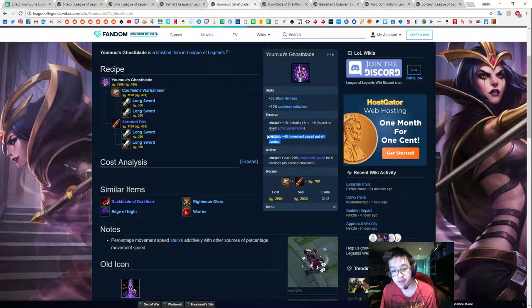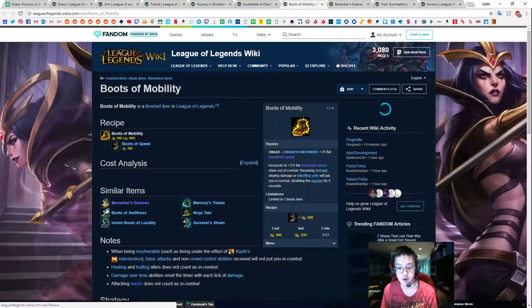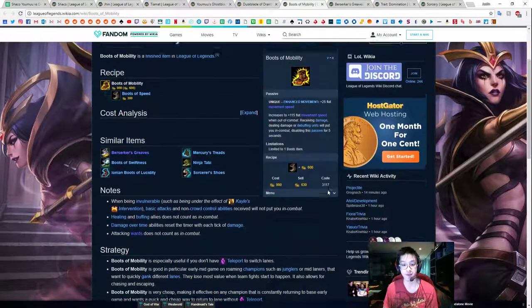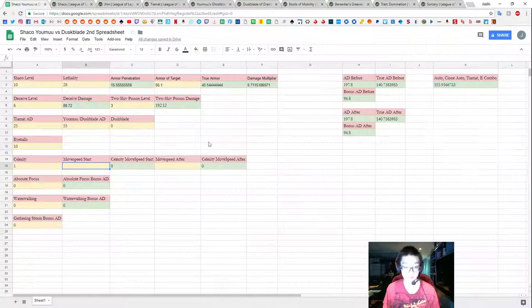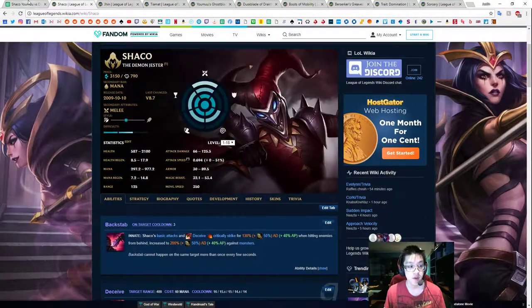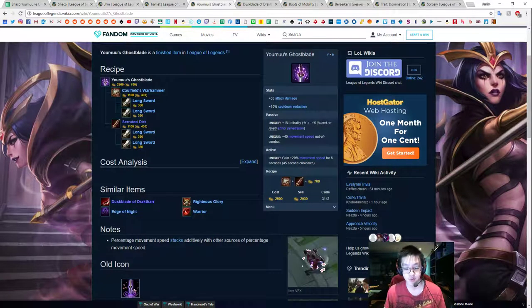Same thing for Mobility Boots — if you're running Mobility Boots, you're going to have 140 combined on your first auto, but only the additional 25 from Mobility Boots after the first auto. This is where we separate 'AD before' from 'AD after.' Shaco has a base of 350 move speed, plus Mobility Boots which is 25 plus 115 (so 140), giving 490. Plus Yomu's 40, so that's 530.